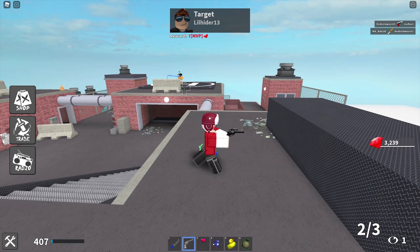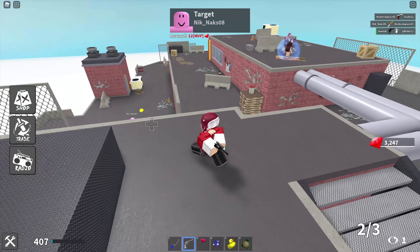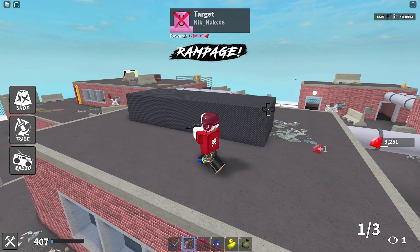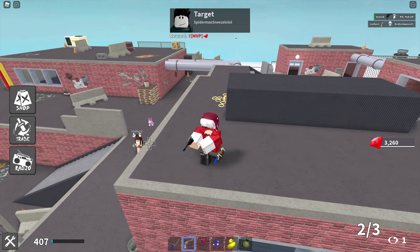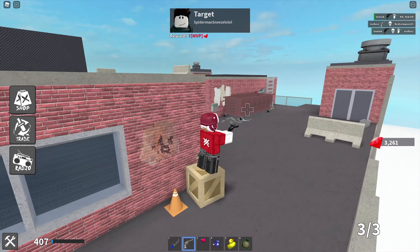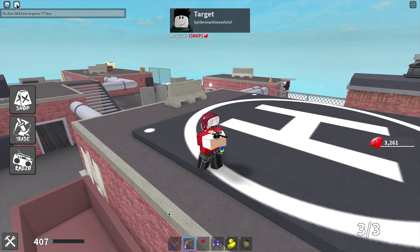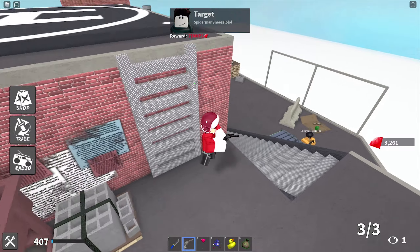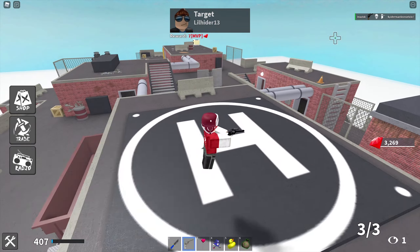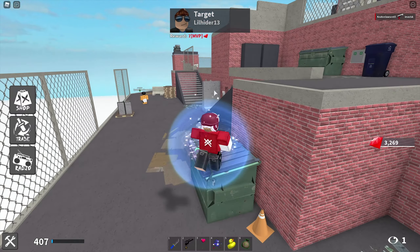This weapon is very effective at close ranges for shooting through walls, but at long ranges you definitely want the AWP instead since this one gets a little unreliable. We actually got them, so the distance sometimes works and sometimes doesn't. Let's hide right here — there you go, we got them through the wall. It's sometimes a little unreliable but you should be able to get most people through walls. We got another kill through the wall — you can always see that with the wall penetration icon.